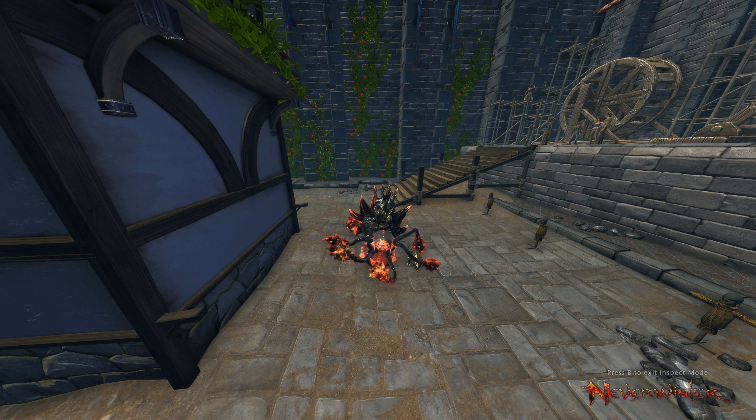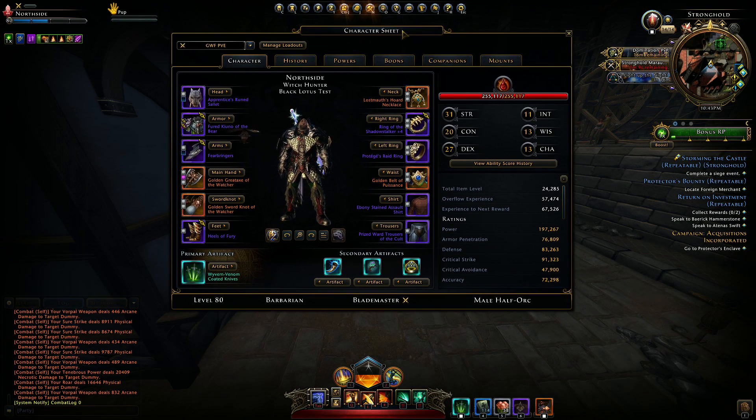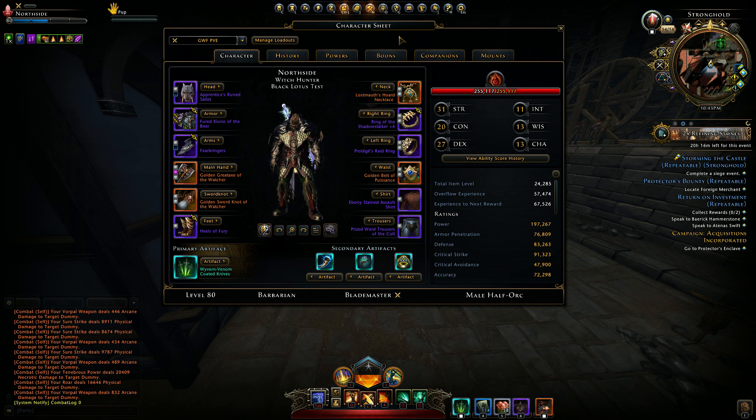So, old sets versus new sets — stuff like that. I took some time and was inspired by a certain YouTuber who, as a console player, just throws out numbers saying 'this is the best' without any in-depth testing, any combat tracker usage. At one point he was claiming that the Lostmauth set is better than Demon Lord, which is absolute nonsense. I did some testing on a single target on a level 80 dummy, soloed a few dungeons and skirmishes to compare things. It's really hard to parse the numbers and compare actual damage from the Demon Lord set and the Lostmauth set.